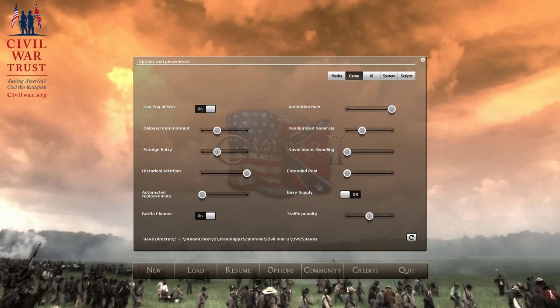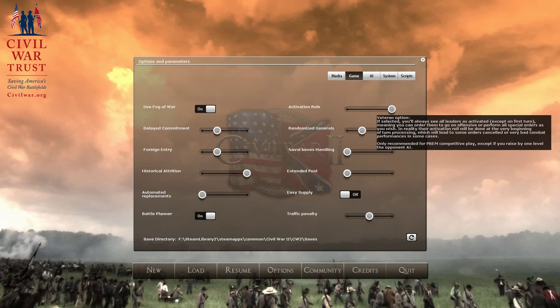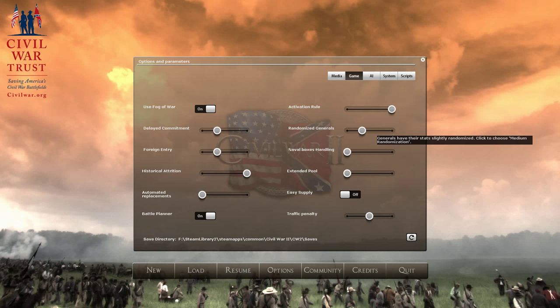Historical attrition is on, along with activation rules. So basically veteran activation means everyone can move, but when the turn is computed, a general entering battle might not actually be activated, so his performance would be absolutely shockingly poor, whereas if he does activate, he'll perform to his actual abilities. For randomized generals, we'll go with medium randomization, which adds a bit of flavor and makes it more interesting.